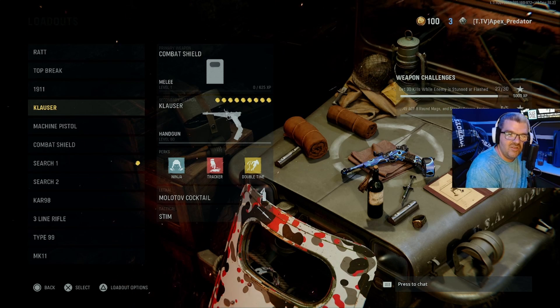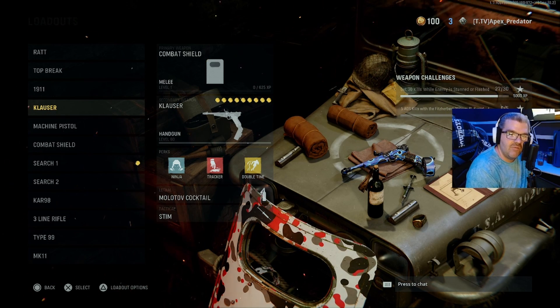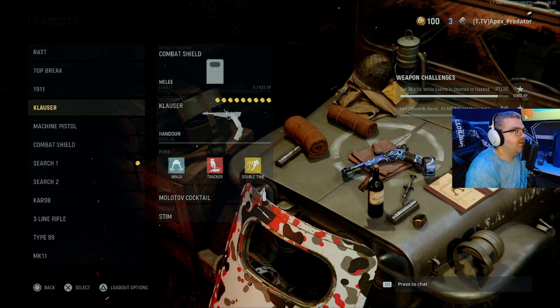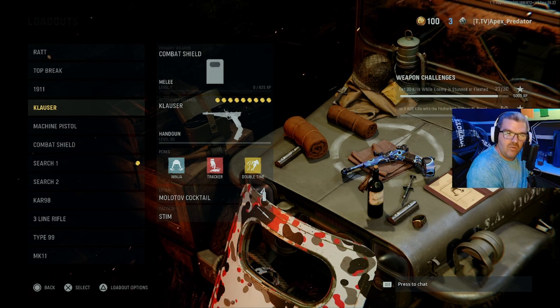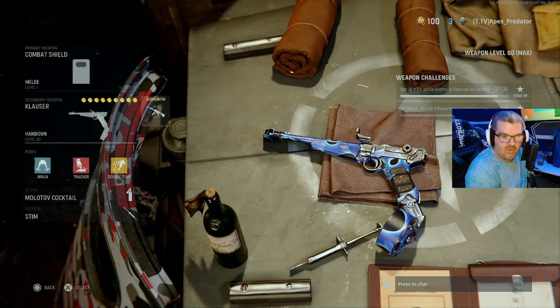We are one step closer to diamond pistols. What's up everyone, it's the Apex Predator back with another video, welcome back to the channel in our road to atomic. In this video we are getting the Klauzer gold — we have three of the five pistols gold, this will be number four. Let me show you guys the camera progress real quick.